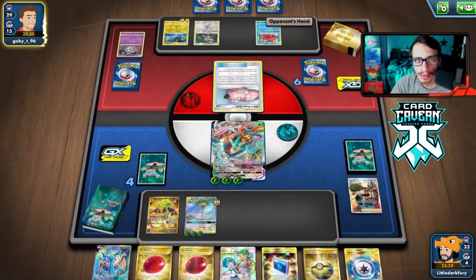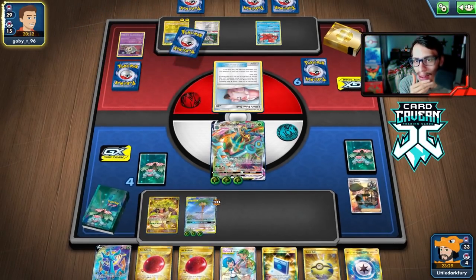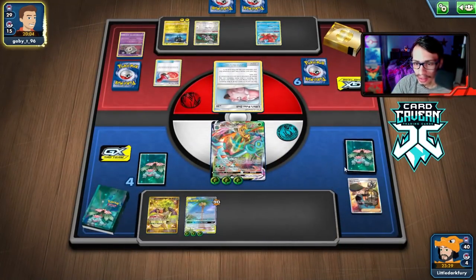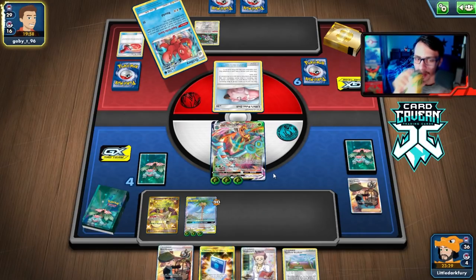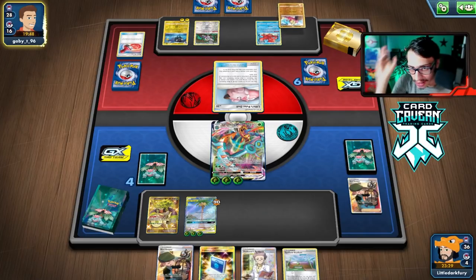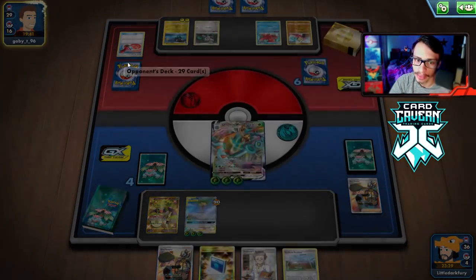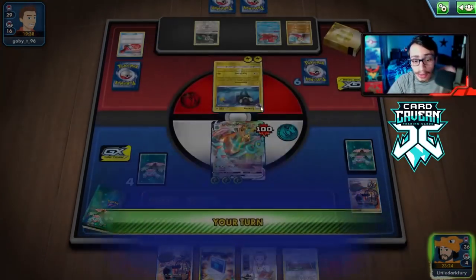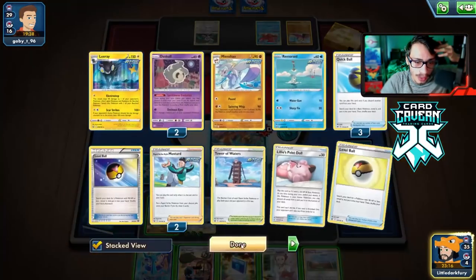We can only hit Duskull with Swinging Chain since that's the only thing in range, but we could also two-shot Luxray or Auxiliar. We'll take the prize — Swinging Chain the Duskull. If they get Mew down and we hit Luxray to two-shot, Swinging Chain would be wasted anyway, so let's Swinging Chain the Duskull. We Swinging Chain the Duskull KO. If they don't bench Mew I might just keep chasing Mincino because confusion is annoying. There's a Stamp — there goes our hand.